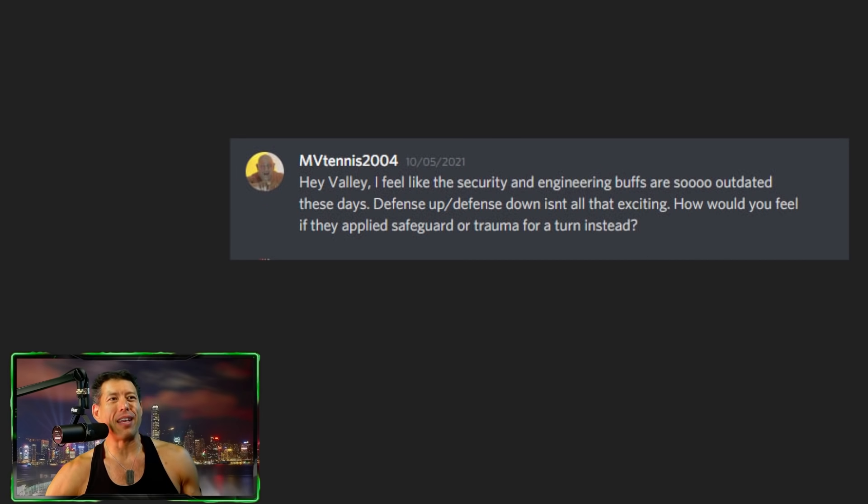Security and engineering buffs feel outdated — defense up and defense down aren't that exciting. How would you feel about applying safeguard or trauma instead? I actually like the outdated boring bonuses of defense up and defense down. When I'm on offense I don't want to be stuck too much — defense is supposed to be something you get around. Heroes for Hire defense is not fun and it's a very hard defense team. I'd rather keep defense manageable, and maybe down the road add safeguard or trauma if needed. I don't want war defense to be too strong.